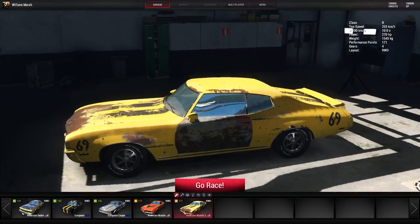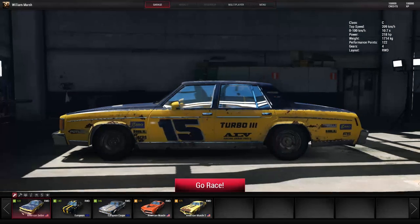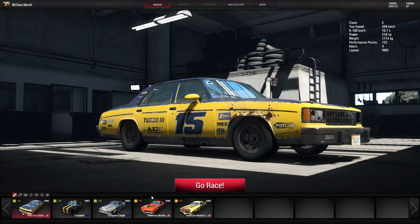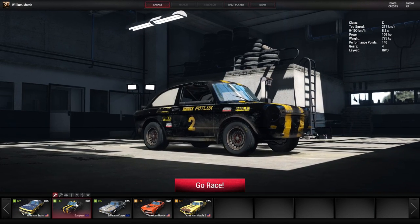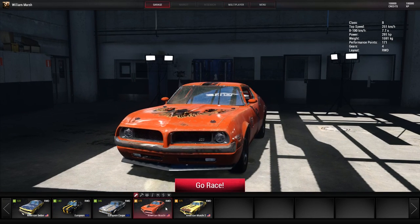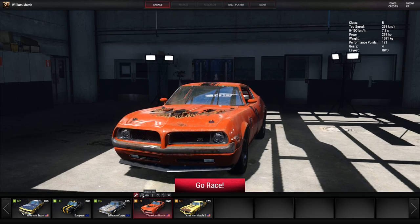Right now I'm just going through the 5 different vehicles available in the 2 different classes. In this stage of early access we have the C class, which is the standard road cars, and the B class, which are the American muscle. We are also going to take a look at the different tuning options.